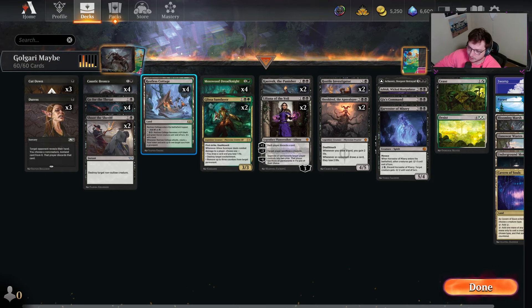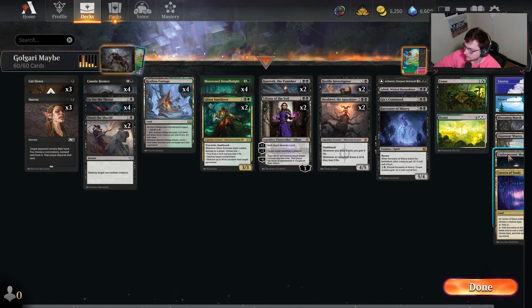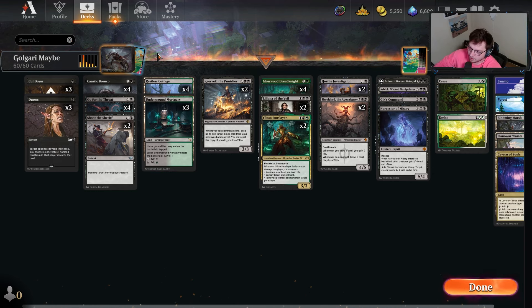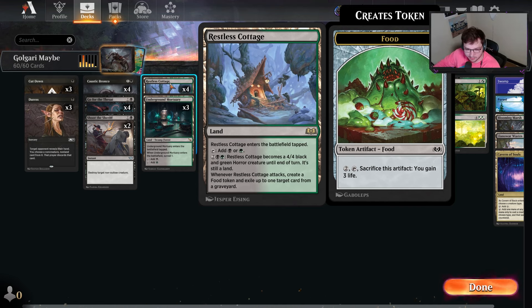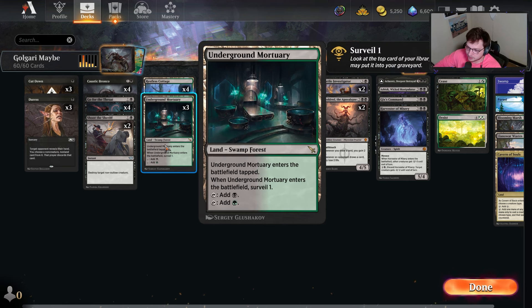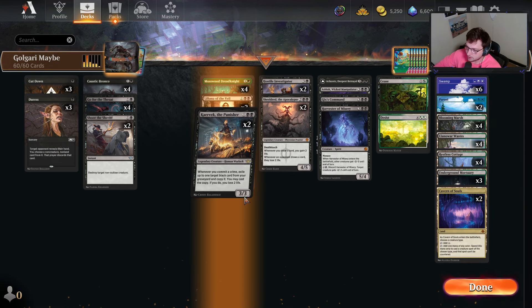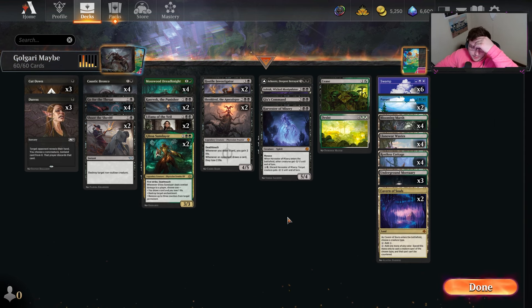The other reason to play green is for Restless Cottages and the surveil lands. When playing Caravac, getting to use Caravac with surveil lands is super nice. Cottages is almost worth it because it gives us an extra creature that's hard to remove - a 4/4 that gains some life, can block at times. Against control decks it's nice. We also have Underground Mason Portuary to pair with Caravac, so if we find a Duress on top we don't want right now, we can put it away and use Caravac's ability on their upkeep.